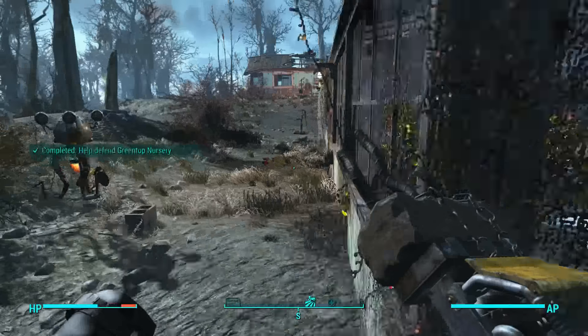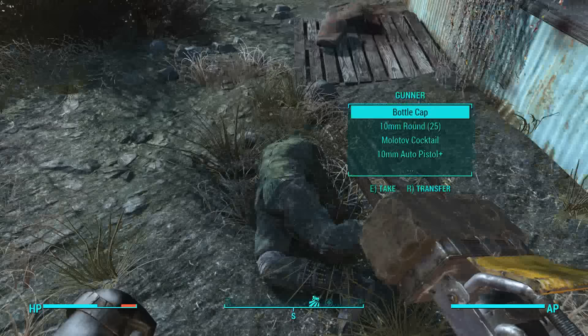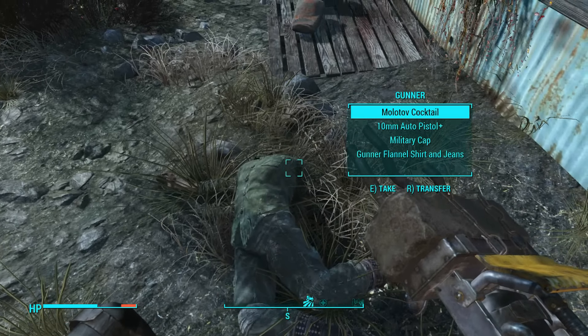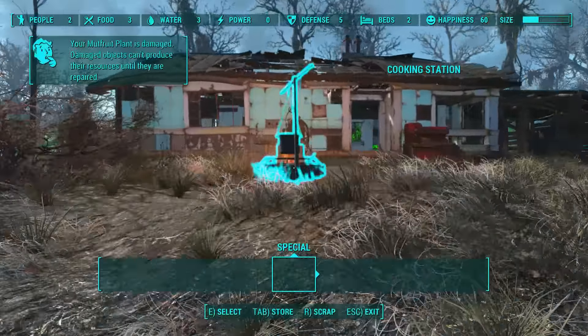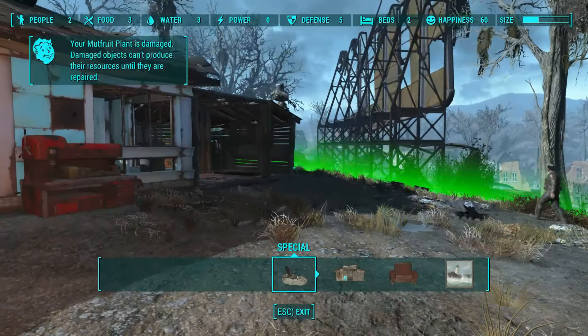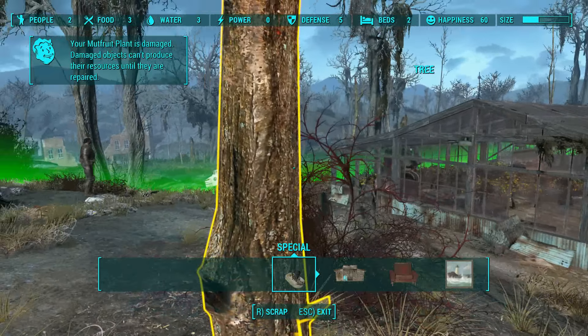Codsworth finished off the last one — well done, Codsworth. Not that bad then. I mean to be fair they were pretty poorly equipped — no armor, nothing. I guess that's because this particular settlement isn't really worth much: food three, water three, defense five. It's really not much stuff here.